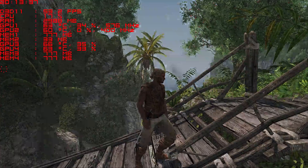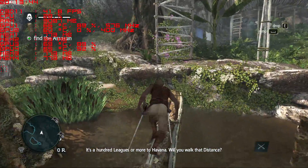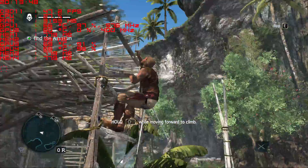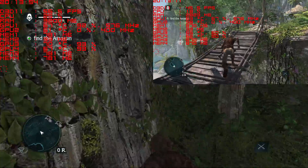First up we have Black Flag. At Full HD we clearly see that the game only uses 3 GPUs from the available 4. There is some stuttering present but the game is quite fluid. Then there is an identical story with minor improvements in FPS in 720p.